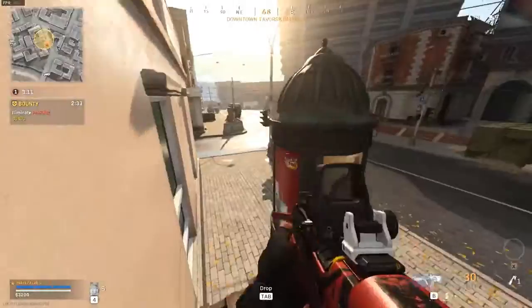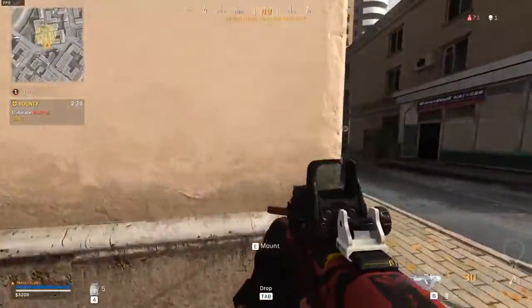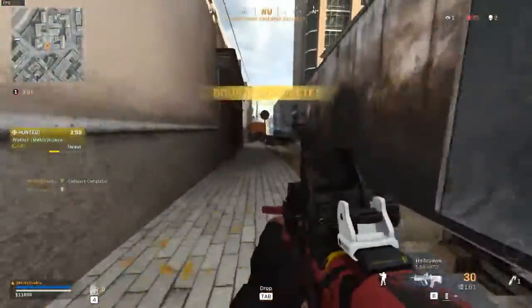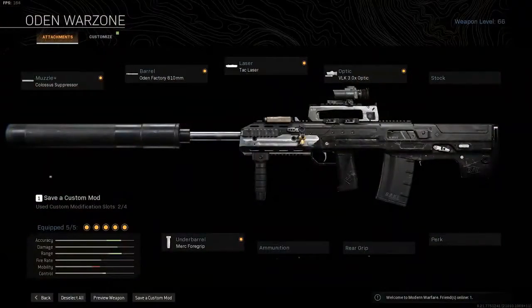So recently I've been playing a lot of solos because I wanted to try to get a little bit better and try out a bunch of different weapons, just see what kind of combos work. I've kind of settled on something a little bit unique. My main weapon is the Odin with the colossal suppressor, longest barrel, damage range, attack laser, a scope for medium range, and the merc foregrip to control the recoil.